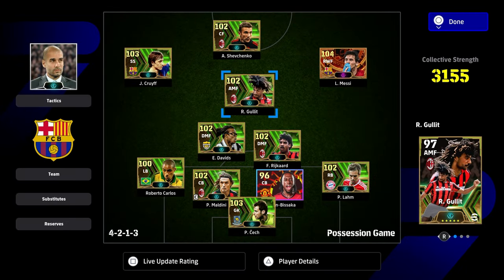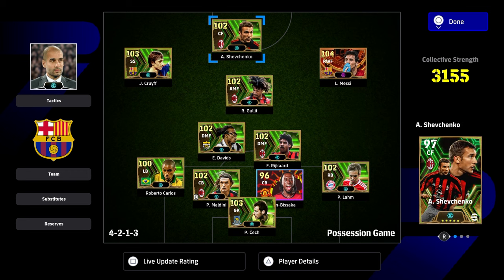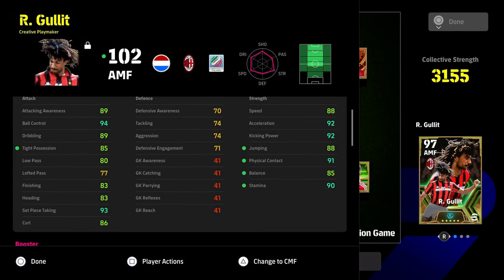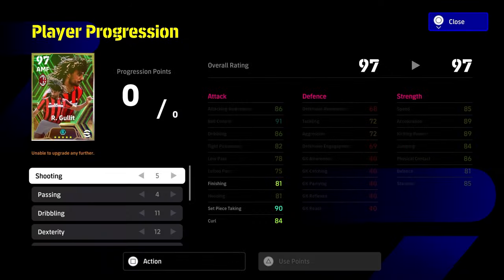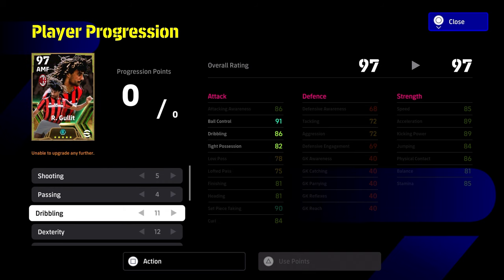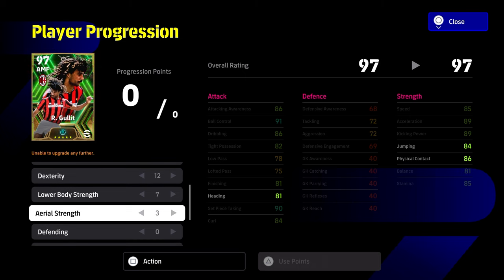This is the team I was using, testing out Hollett and Shevchenko. We didn't spin for Serginio because we have so many players in midfield already. This Hollett build is specifically for an attacking midfielder position. I'm of the mindset that if you're playing Hollett, you should definitely improve his defense to get 80 aggression - if playing him as a CMF, that's a must. With the player progression: 5 into shooting, 4 into passing, 11 into dribbling, 12 into dex, 7 into lower body, and 3 into aerial strength.